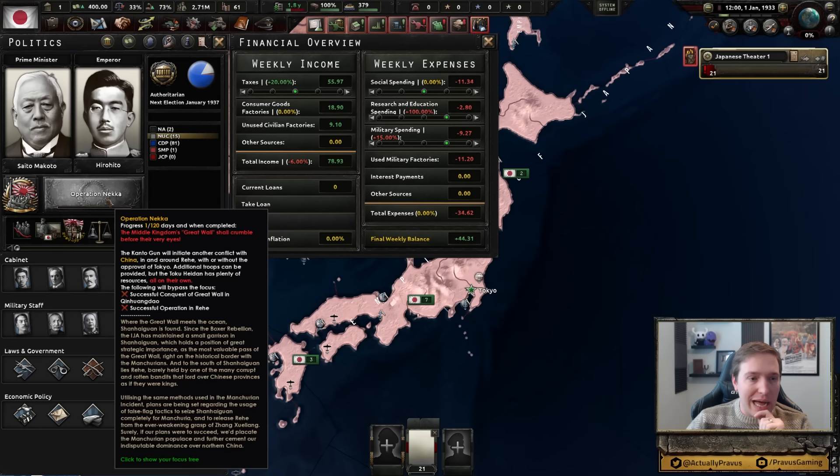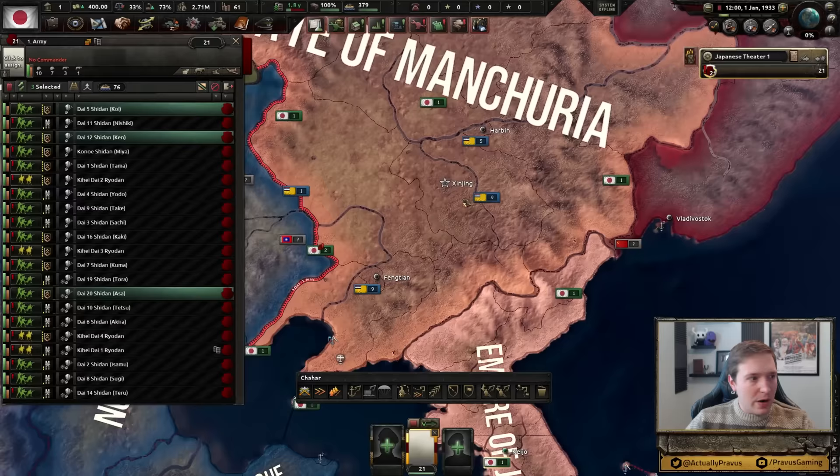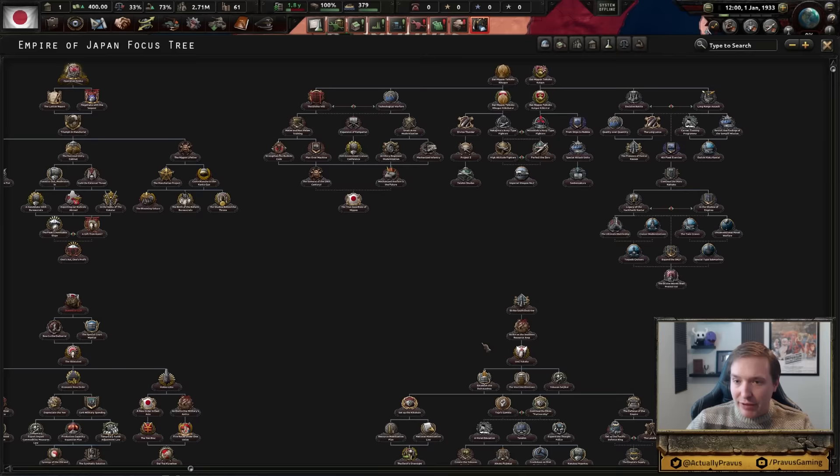Looks like we already have a focus chosen for me whether I like it or not — it's Operation NECA. The Kanto gun will initiate another conflict with China in and around Rehe without the approval of Tokyo. We can provide extra troops, but apparently it's got enough all on its own. This is Rehe right over here — should I send a couple of extra troops up this direction just for the heck of it? I'm going to send at least a handful over there anyway.